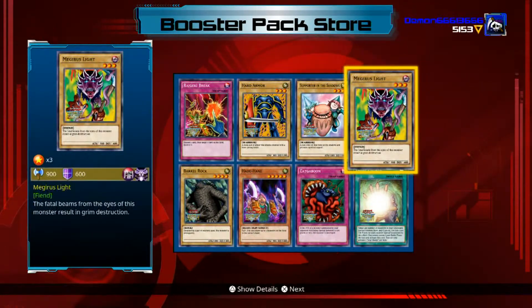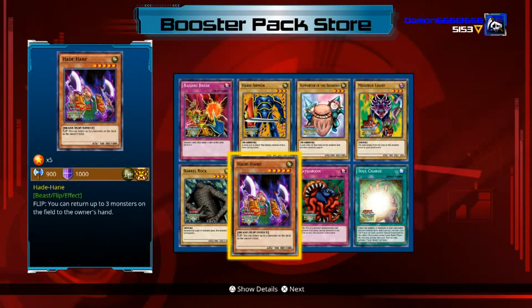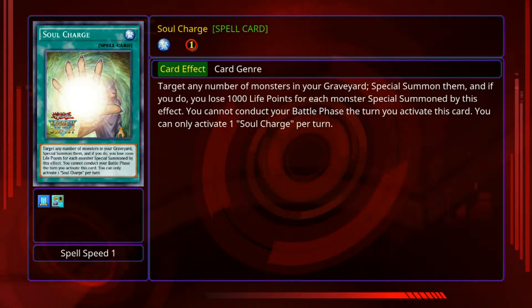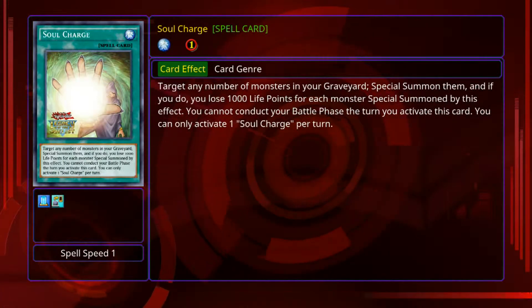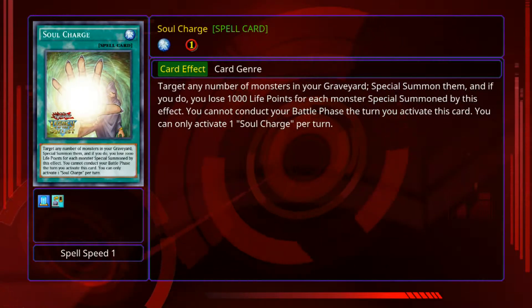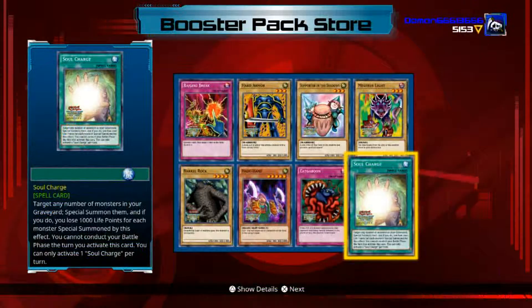Soul Charge — that's a new one. Target any number of monsters in your graveyard, special summon them, and if you do, lose 1000 life points for each monster special summoned by this effect. You cannot conduct your battle phase the turn you activate this card. You can only activate one Soul Charge per turn. Oh cool!